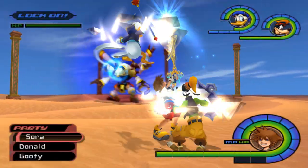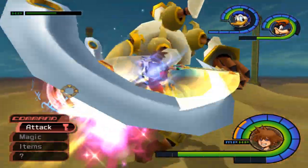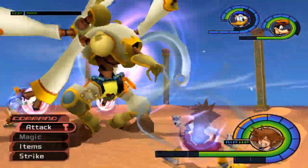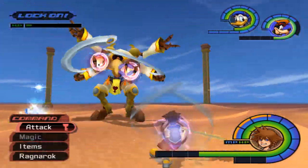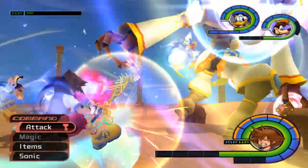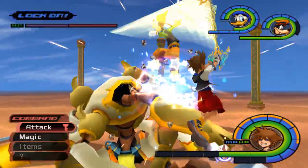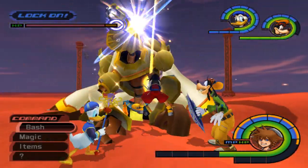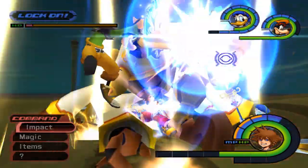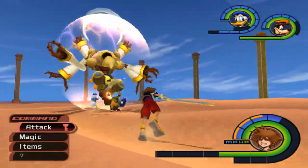For this boss you want to cast Aero on yourself pretty much right away and commence attacking the orbs on his arms. I've always said 'Kurt Zisa' but I've never heard it pronounced before, so I really have no idea. I think this is one of the hardest bosses in the game, but only for one specific part of the fight that I'll definitely be pointing out. Anytime you take care of one of those orbs he will drop HP balls, and once you take out both of them you're able to attack his actual health bar. In that phase where we took out those orbs on his hands, we were not able to use magic — that is why I used Aero right out of the gate.